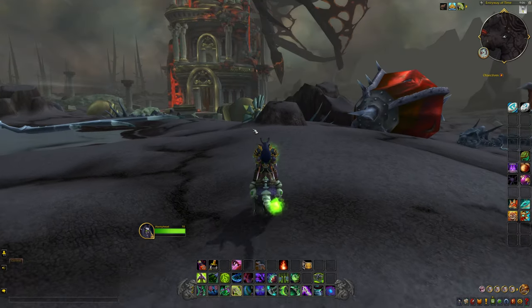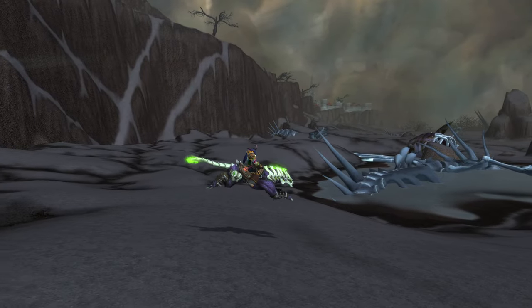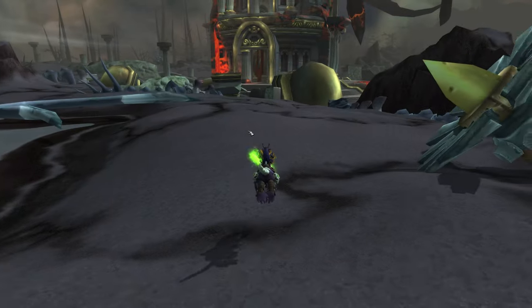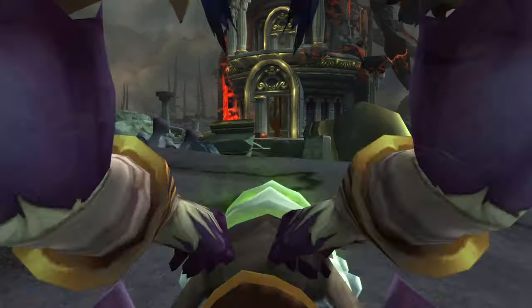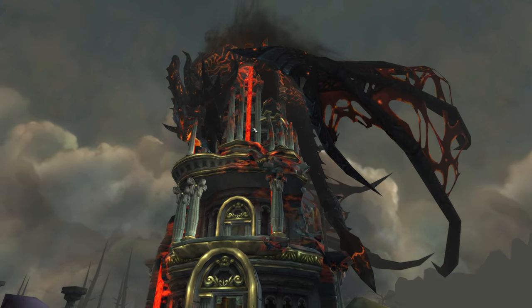Now there are different parts of the map that you can actually get to — obviously there's the different Ruby Sanctuaries and all that that you can run into. But it's really cool to see how easy it is to get out of here. I wanted to go see if we can get a really up-close view of this Deathwing on top of the tower — that's just really cool to see.